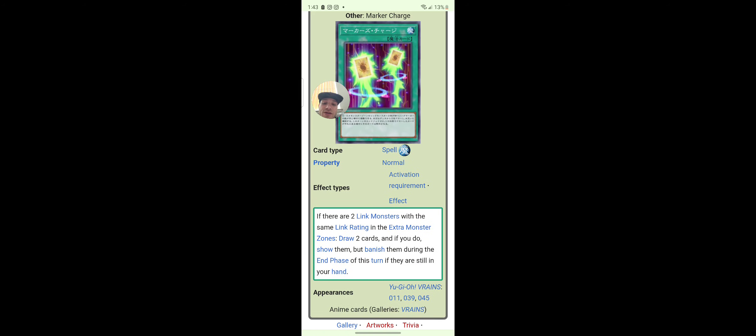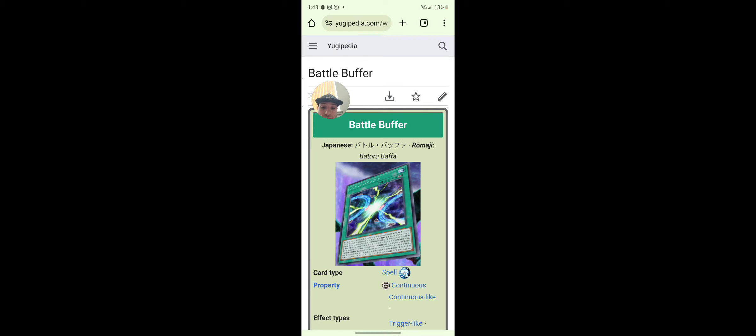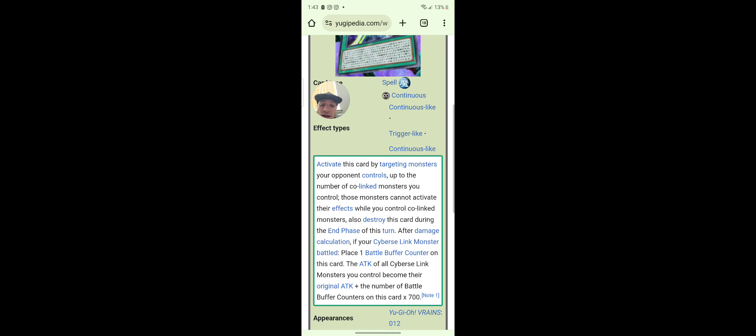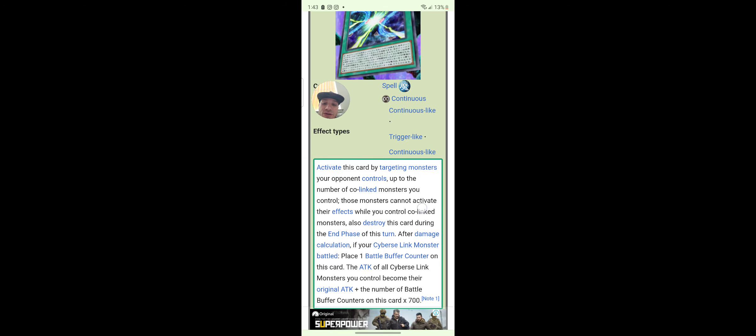Arrow Charge: if there are two link monsters with the same link rating in the extra monster zones, draw two cards and if you do show them, but banish them during the end phase of this turn if they are still in your hand. Battle Buffer — this looks broken. Activate this card by targeting monsters your opponent controls up to the number of co-linked monsters you control; those monsters cannot activate their effects while you control co-linked monsters. Also destroy this card during the end phase of this turn.